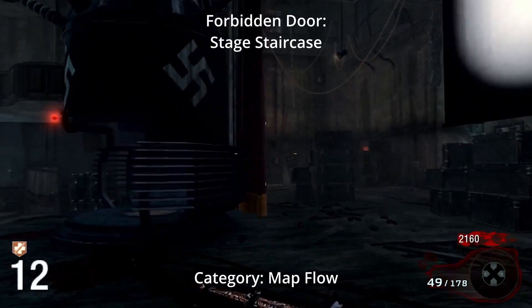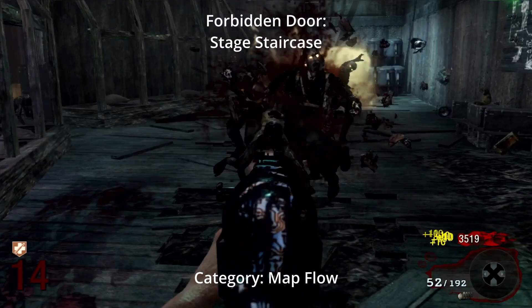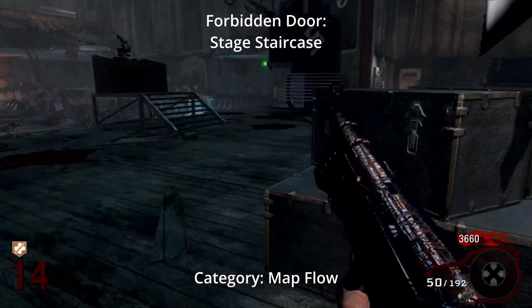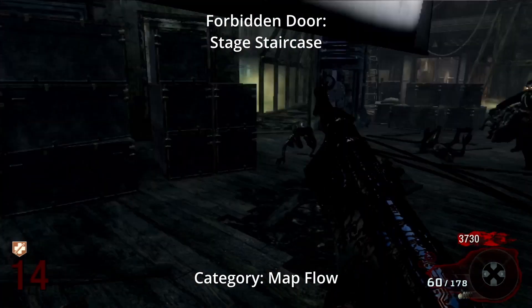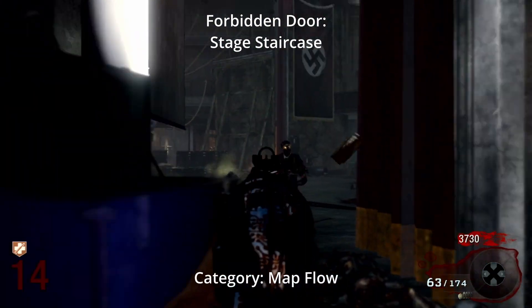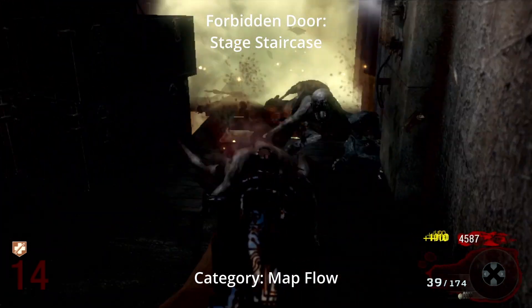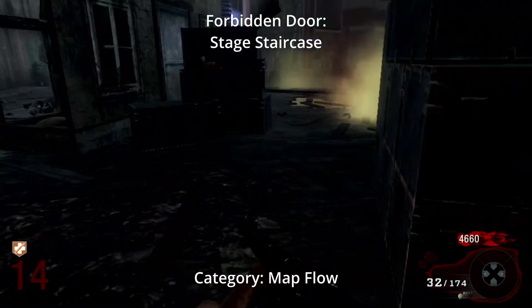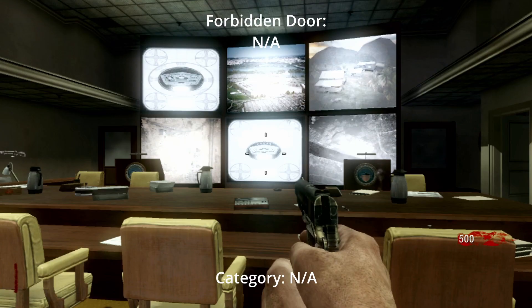Moving on to Black Ops 1, the first forbidden door belongs to Kino and it's the most widely known in the series. This is a flow-of-the-map door that cuts off zombie spawns whenever you're trying to run trains on the stage. It's one of those areas you can rely on — when you're running a train and need to get back into a corner, you can swoop around without worrying about zombies cutting you off.